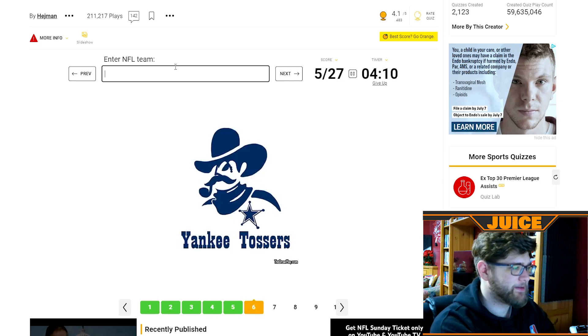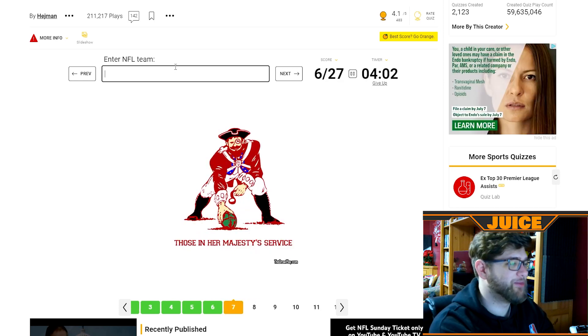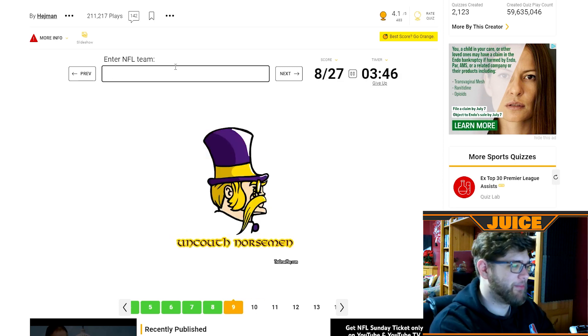That's the Cowboys — the Yankee Tossers. Those in Her Majesty's service — the Patriots. I wish they would go back to the logo with the guy hiking the football, I think that'd be a pretty cool logo. That's the Bills — William Chester Williams III. What a name for Buffalo Bill. That is the Vikings.